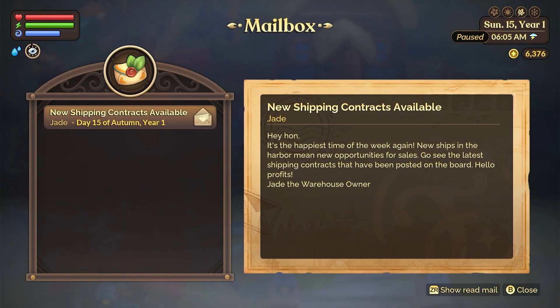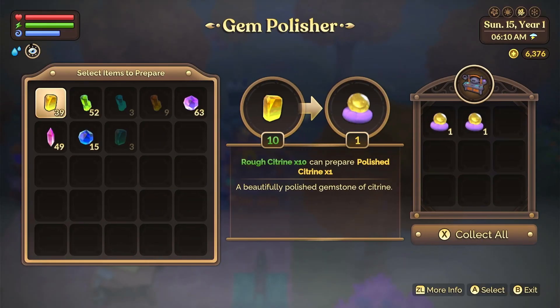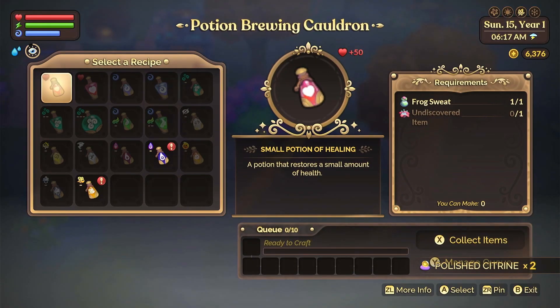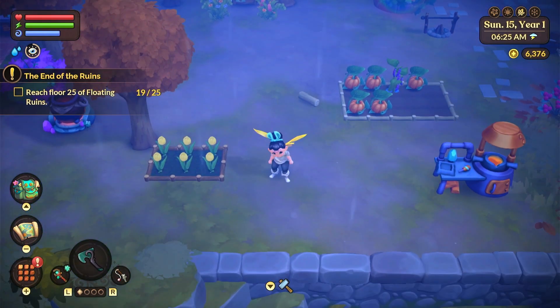It is the next day, so we have new shipping contracts available. The message says new ships in the harbor mean new opportunities for sale — go see the latest shipping contracts posted on the board. Hello, profits! I really should do that so we can make more money. I did have some gems polishing up overnight. I do not have any potions.